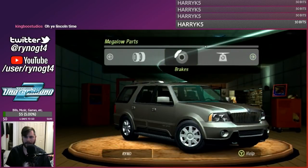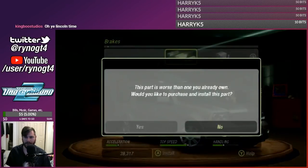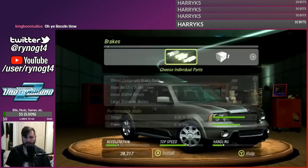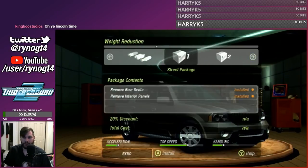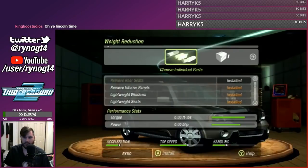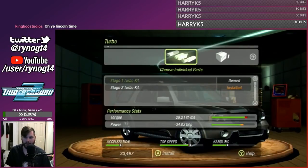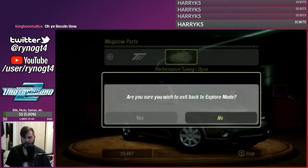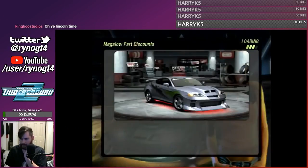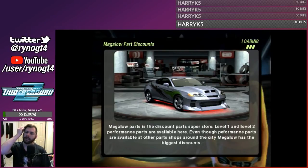Better tires. Definitely need better brakes - I mean, this is a very large vehicle. Get the brake lines as well. Weight reduction. And finally the turbo, because turbo lag. I love turbo lag. So there we go - we got our Lincoln upgraded.